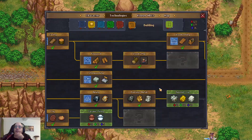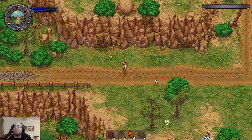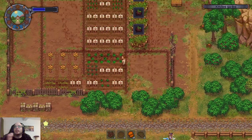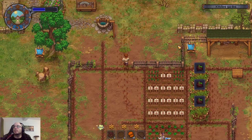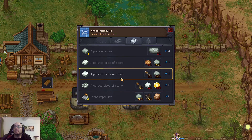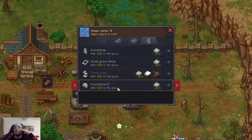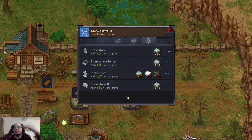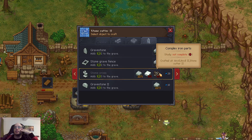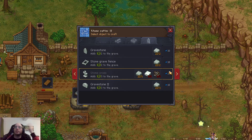How about the polished stone problem? We can make polished stone already — stone cutter, is that what we need to do it? Can I even make that? Stone cutter — oh wow, yes of course! Oh my god, so we had this all along. What can I do with polished stone? I can make a three-cross gravestone. This one just costs more for no reason — it's just stone and then metal. Okay, this one costs less stone technically speaking.